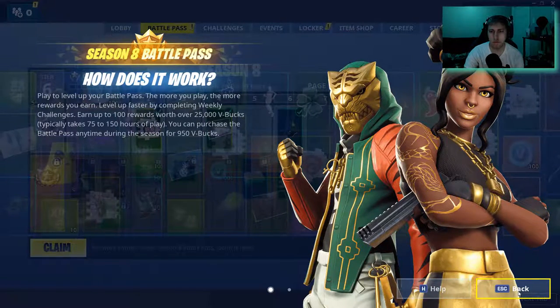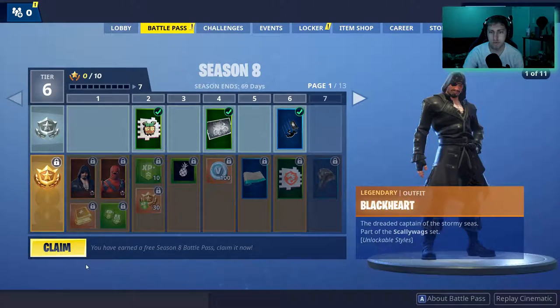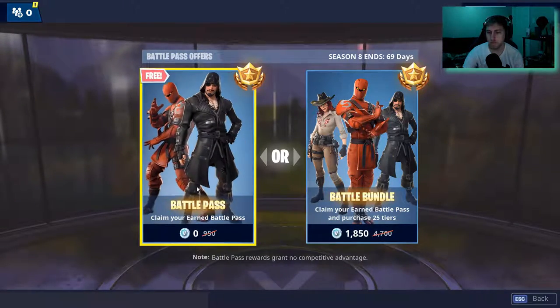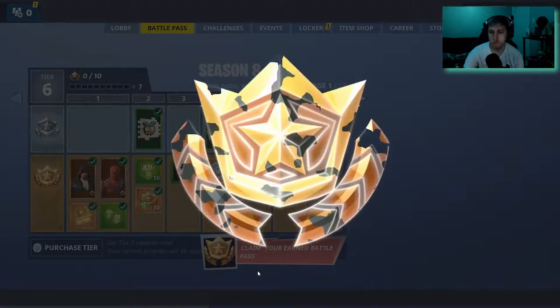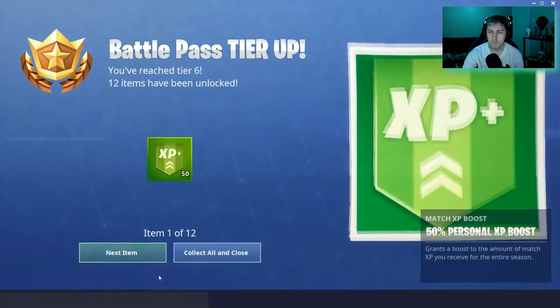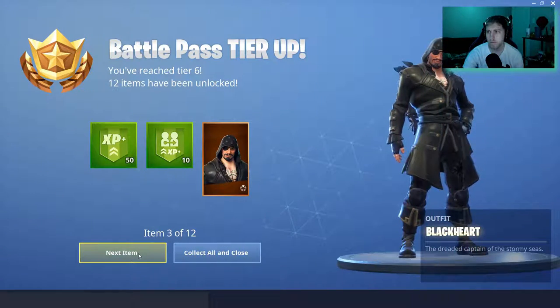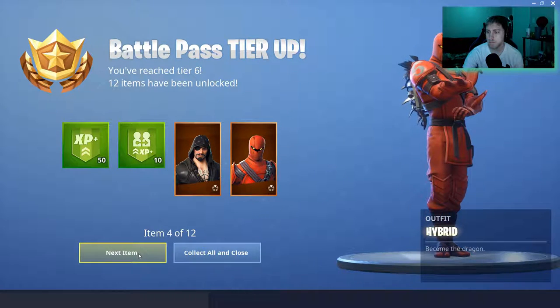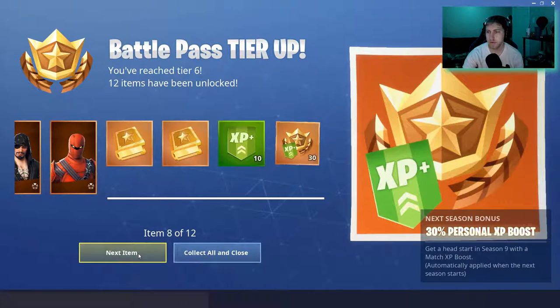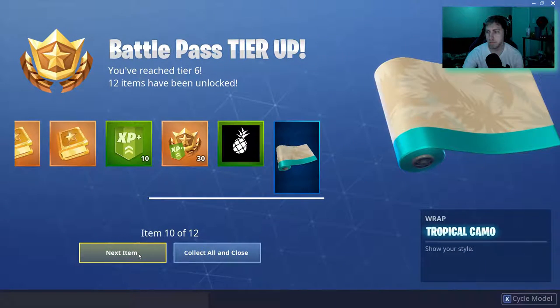Alright, I know how it works. Let's go ahead and do this. Oh, he's not terrible so far. That guy's okay. Pineapple tropical camo — looks like a Hawaiian shirt that a 70-year-old man would wear.